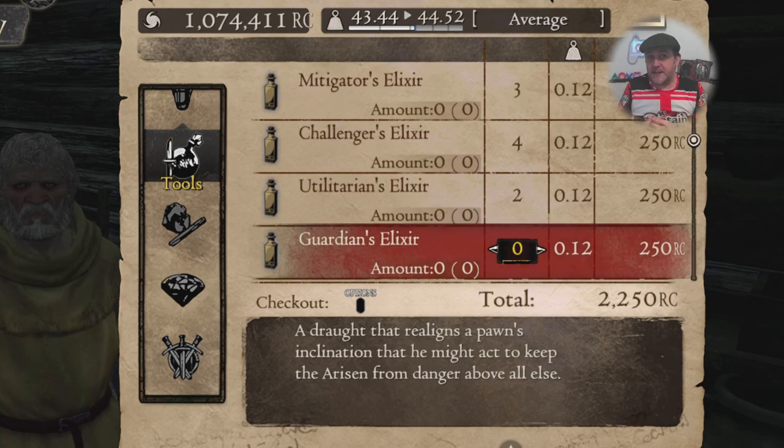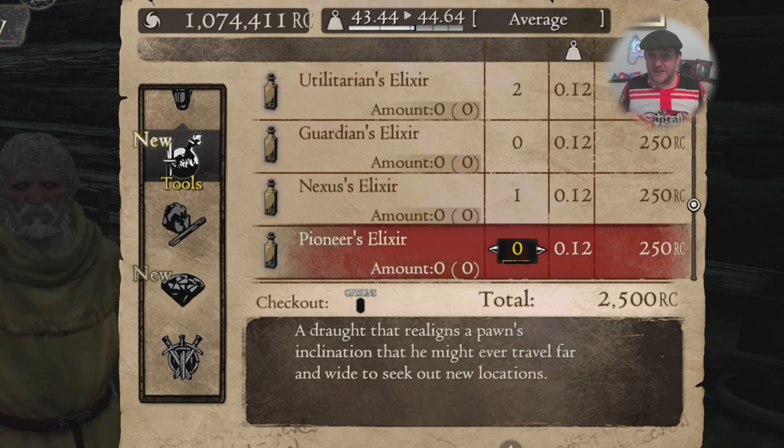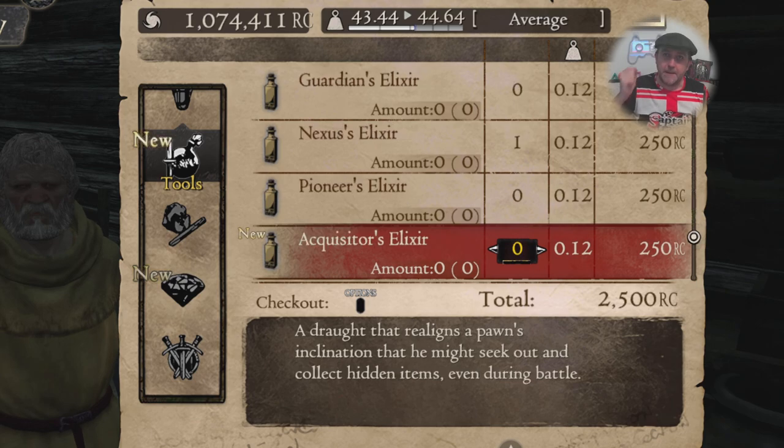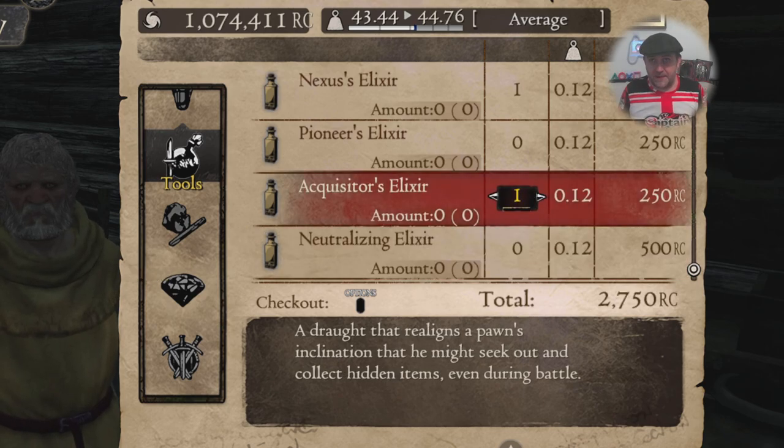I want Utelian to be above Scather. I don't want my mage climbing up creatures - at the moment that's her second inclination. She wants to climb creatures but she's supposed to be healing and buffing people, not climbing and trying to hit them with a wand. It's not going to do any damage, so I don't want Scather anywhere in that top ladder at all.